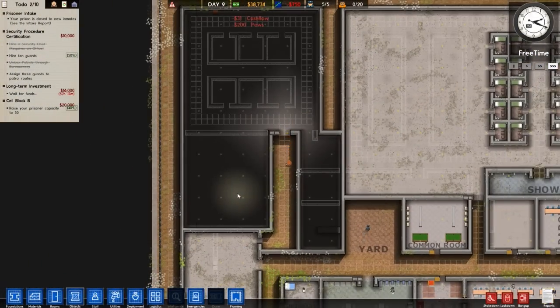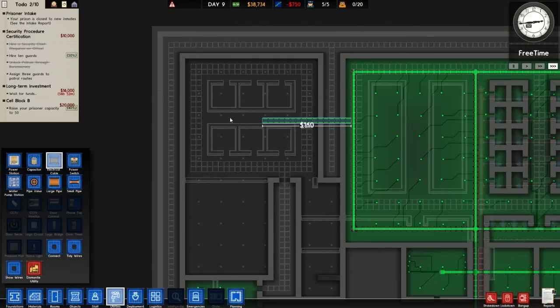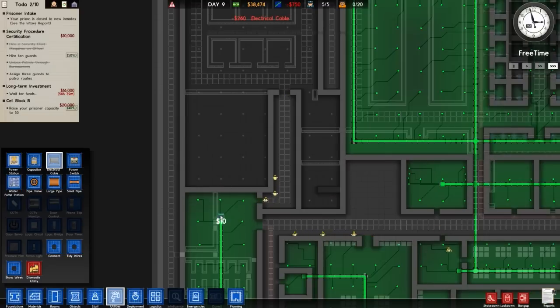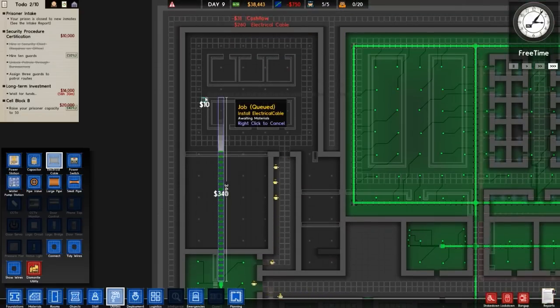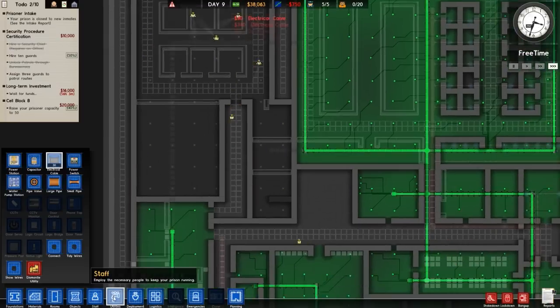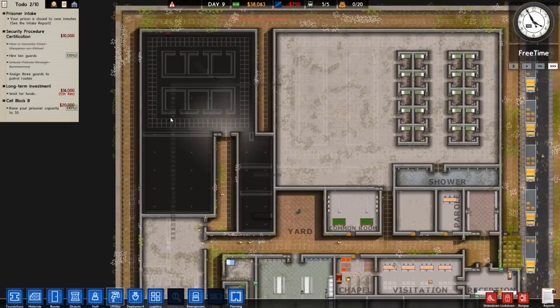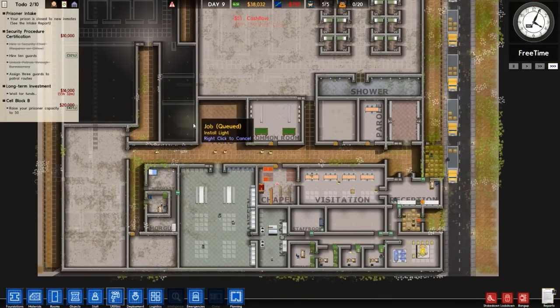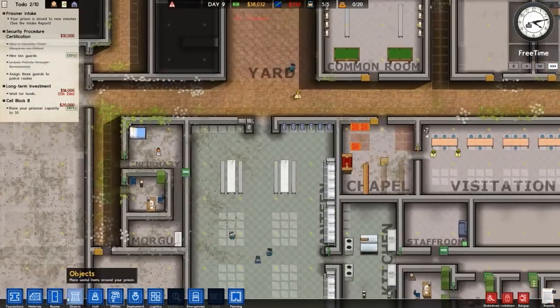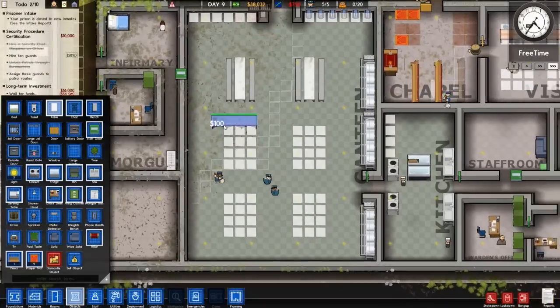That's a big load of building sorted. Running power in like so — obviously this is the death row part of the prison — and connecting the power grid up. This is an end-of-the-line prison so to speak, because this is where we have death row. It's going to be a bit risky and a bit edgy, but we'll see how it progresses. Eventually we will be pulling the switch, which is going to be eventful at least.